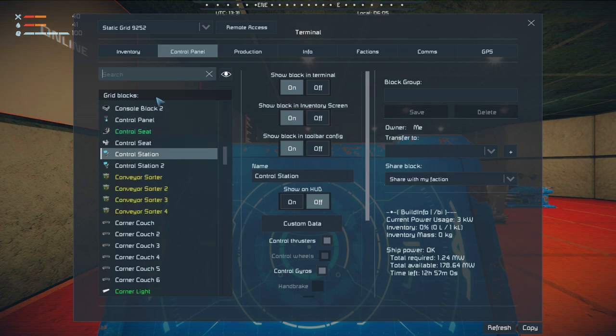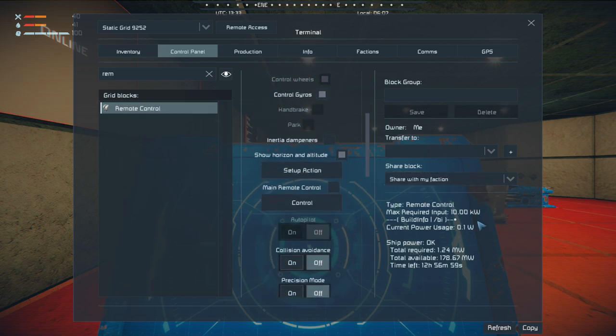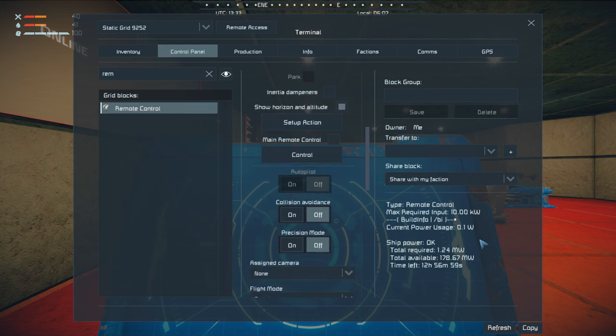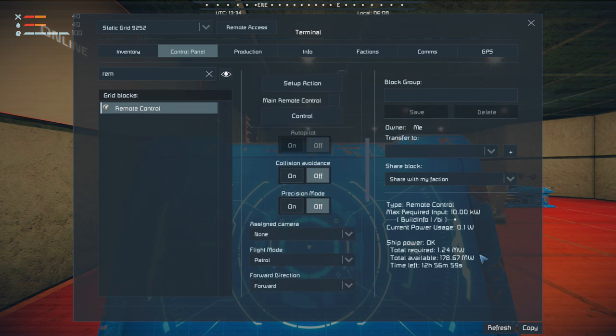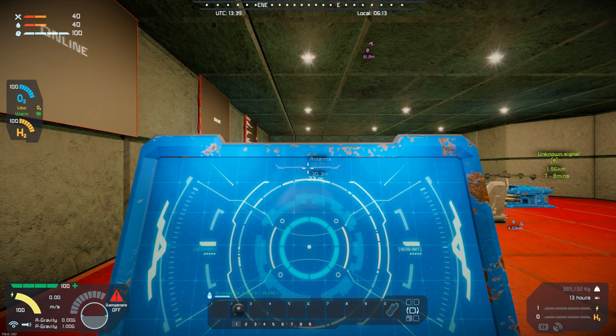Let's make sure our remote is turned on — it is. Autopilot, collision avoidance, cameras. Let's see if that does anything. I'm just flying by the seat of my pants here, so I'm trying to figure some stuff out. All right, well, I'm going to play around with this a little bit more, and if I can get this working I will catch back up with you all here in just a little bit.